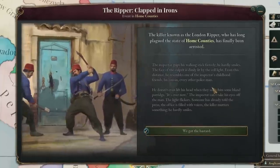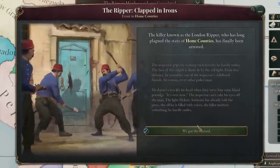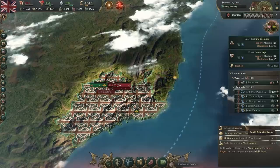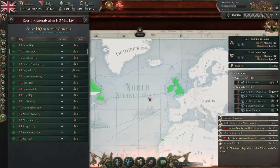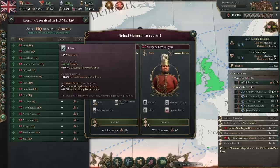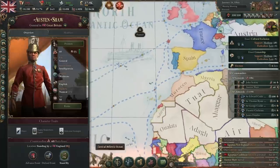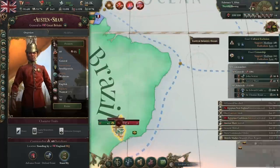The killer known as the London Ripper who long plagued the home counties has finally been arrested and clapped in irons — we got the London Ripper. Then a general has died — oh my god. We need to recruit a new general immediately. We get two choices: direct — more offense — or reserved. We'll go direct. We're mobilizing quick. We're going to lose all our land — I think that's cost us the war. We need to take their capital back.